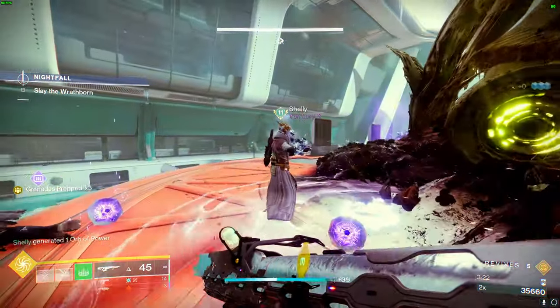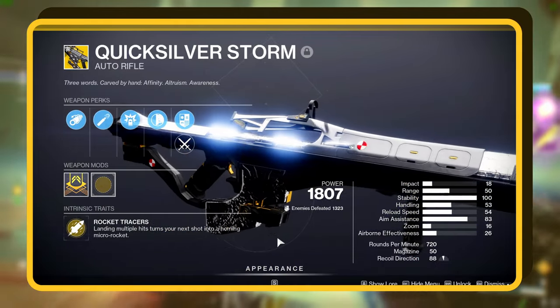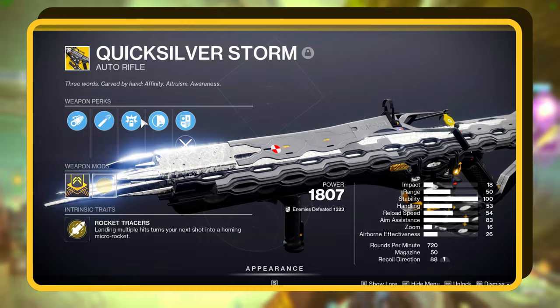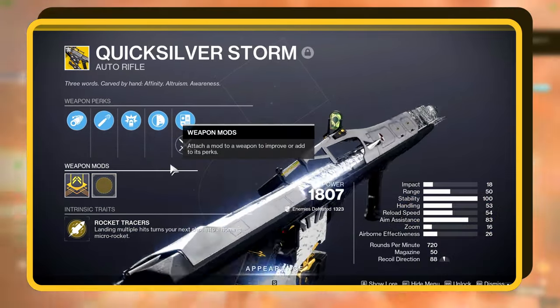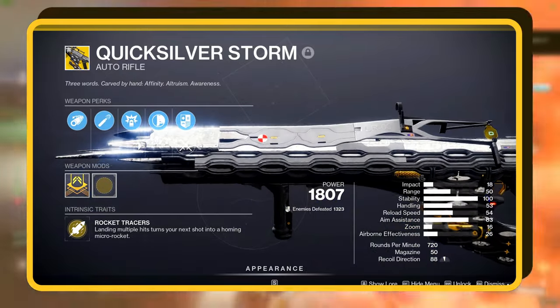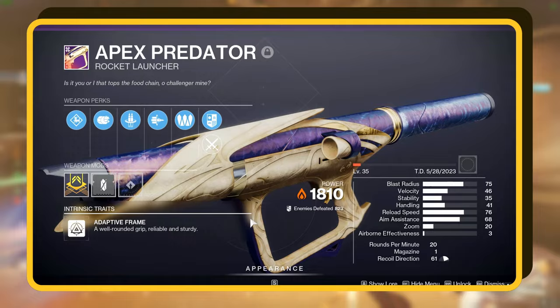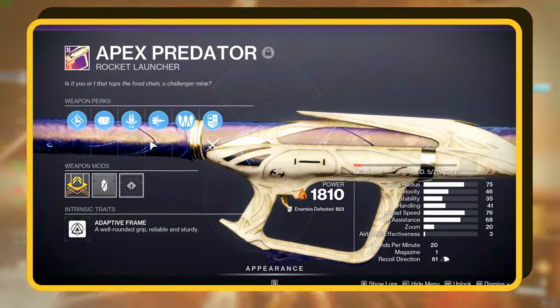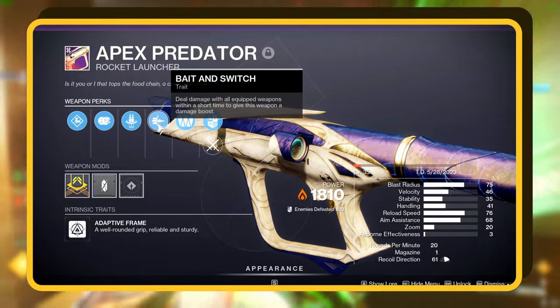Moving on to our main weapon, the Quicksilver Storm. This bad boy has the exotic perk where after landing a few shots, your next shot is a guided mini rocket — it's like having a rocket launcher that never runs out. In addition, this weapon will also help you spawn more Threadlings. As for our heavy weapon, choose whatever you like, but I'm rocking the Apex Predator rocket launcher, which has some cool features like Reconstruction and Bait and Switch.